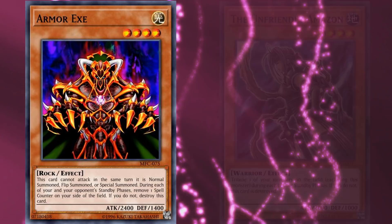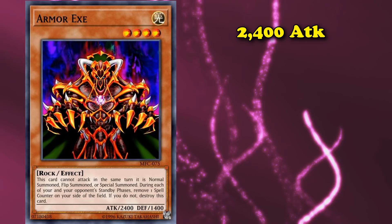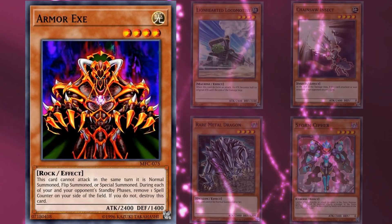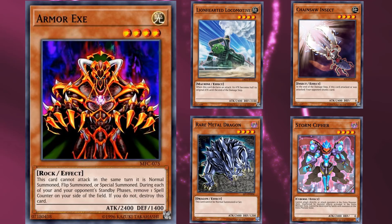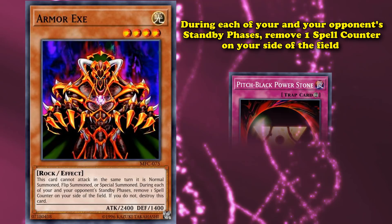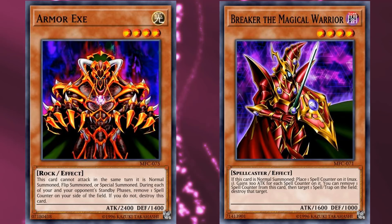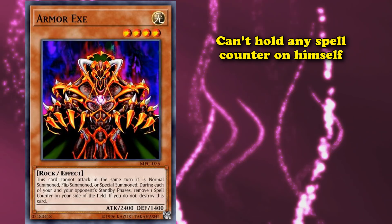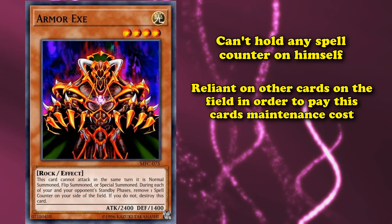At number 2, we have Armor Axe. This is another high attack level 4 monster with maintenance costs similar to the Unfriendly Amazon, except this card has 2,400 attack instead of 2,000, and has more restrictions because of its higher attack power value. The strongest level 4 monster in the game has 2,500 attack, so Armor Axe is tied with four other monsters for second place in that category. Because of its high attack power, it has a terrible maintenance cost where during each player's standby phases, you must remove one spell counter from your side of the field, otherwise this card is destroyed. Spell counters can only be placed on cards specifically designed to hold them, and Armor Axe himself cannot hold any spell counters — so you are 100% reliant on other cards on the field to pay this card's maintenance cost.